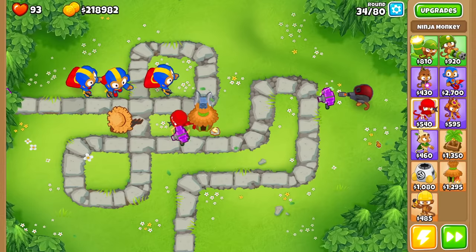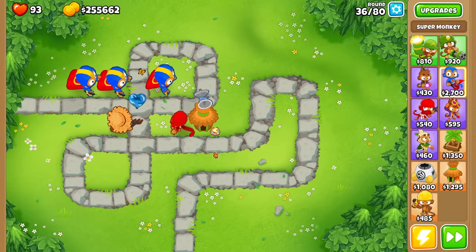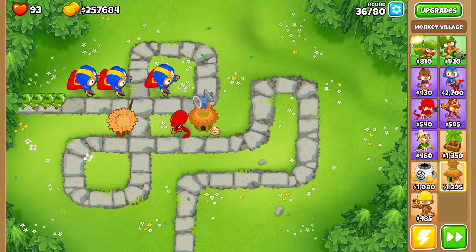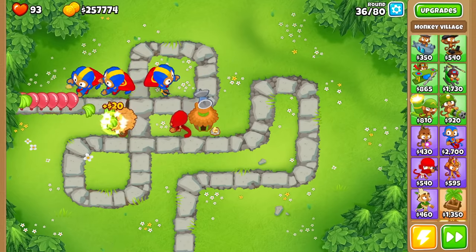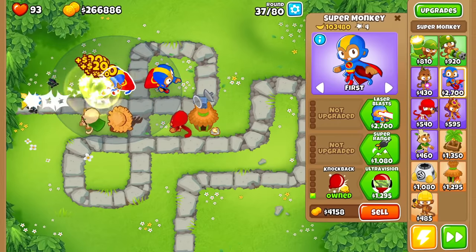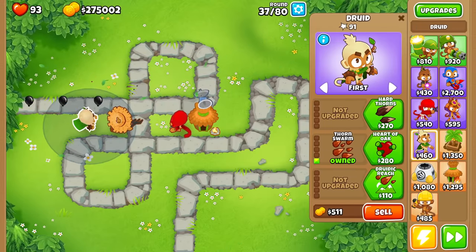We really do need to find some better upgrades. I'm going to sell this because this thing is just decimating everything. There are the camos, and they got absolutely destroyed by this ninja under the radius of the village. But we still need to find some good towers that are actually going to pop stuff. I think what we're going to go for next is the druid because this thing does shoot pretty fast.